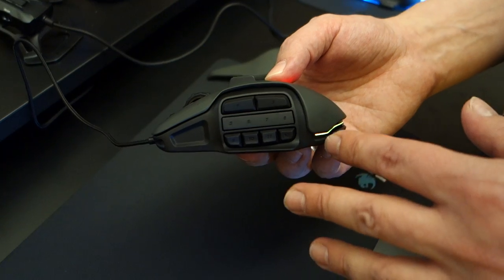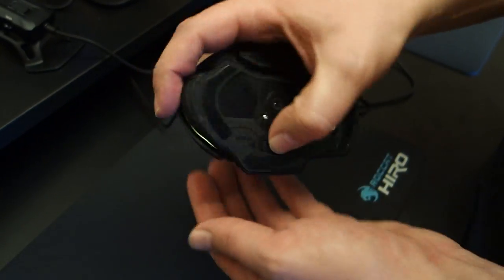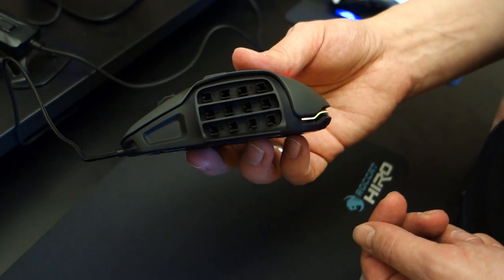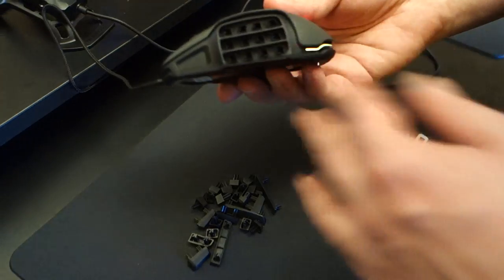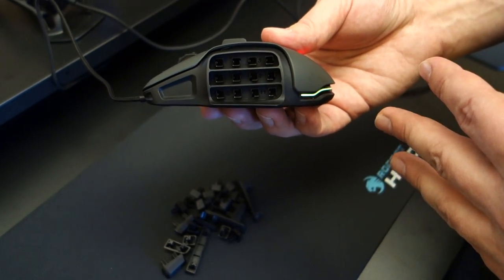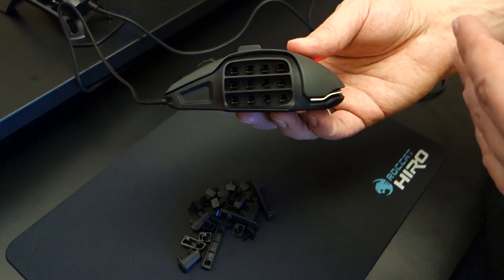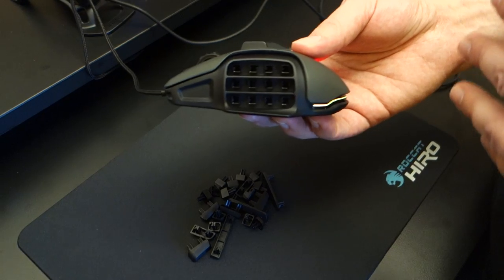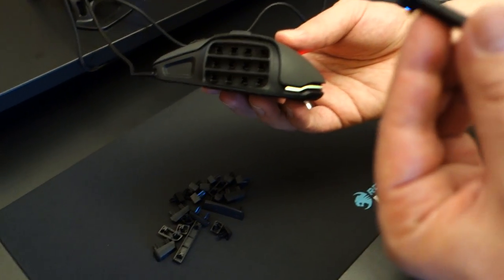That's because you can configure it completely on your own, completely individual. You have a release mechanism down here, so if you press that, all the buttons come out. You see these 12 slots. What you can do is take all your buttons that you might want to have and build your completely own button grid depending on the game you want to play and your personal ergonomic preferences. If you buy this as an MMO mouse because the new World of Warcraft add-on is out and you need your 12 buttons, and then in six months you switch back to playing Counter-Strike, you can get rid of these buttons and you don't need to switch over to another mouse.